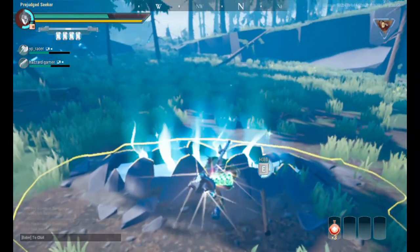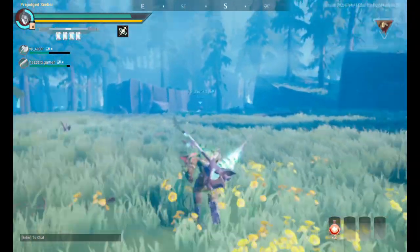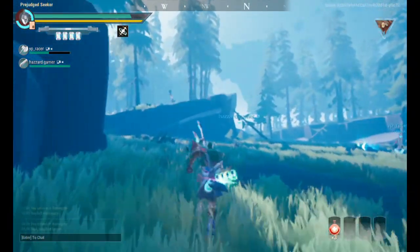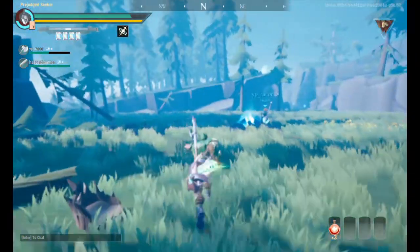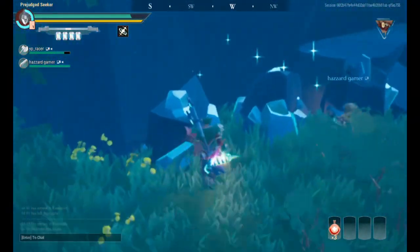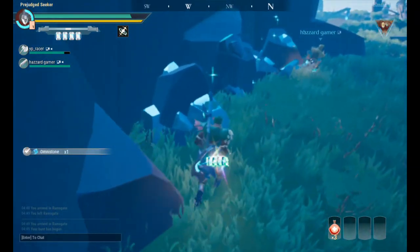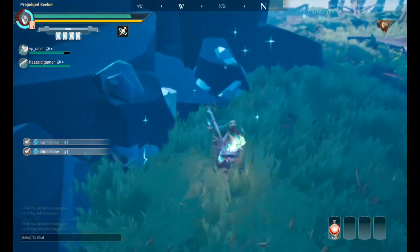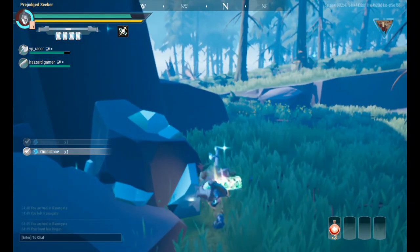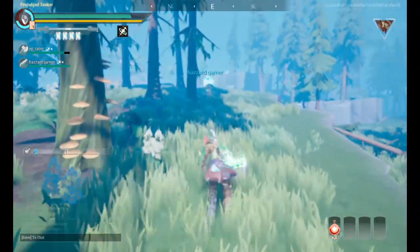We have to find him again since he escaped into the second phase. We healed up and my teammates and I want to collect the omni stone since that's some good loot right there. I'm following my teammate since I think he's experienced.